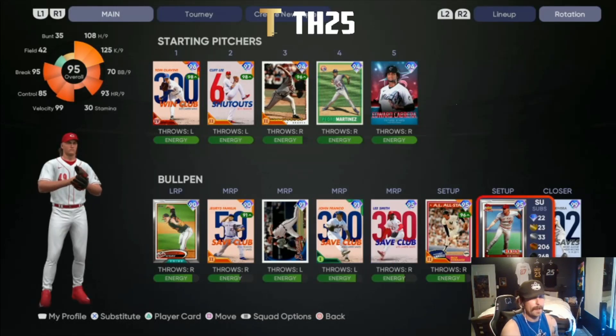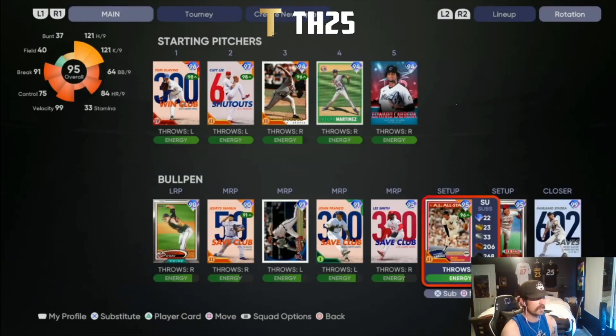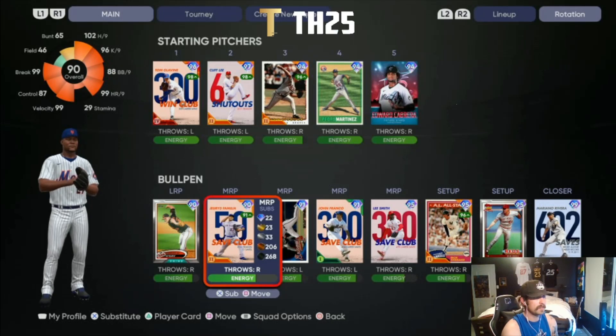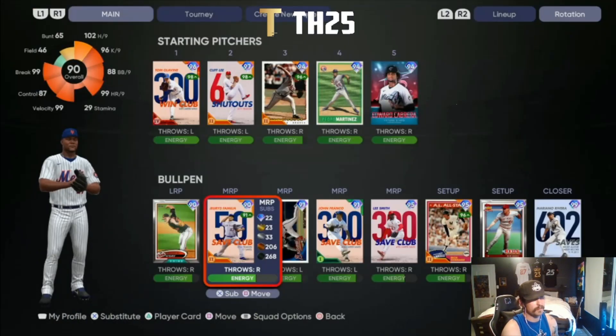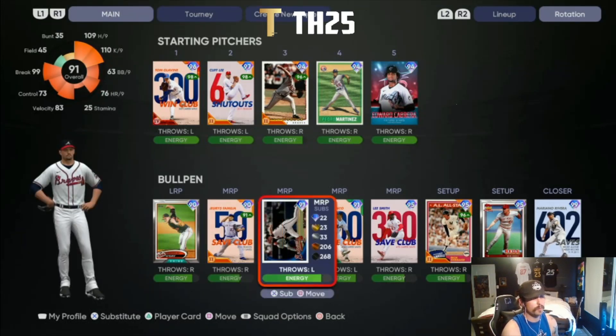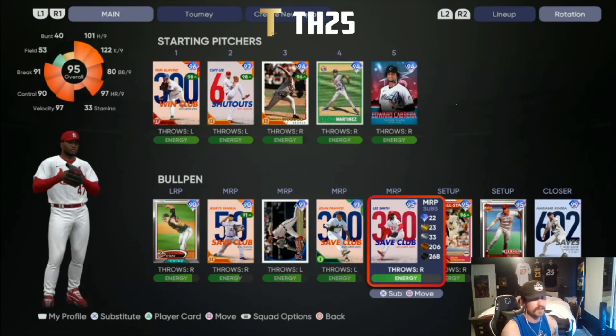In the bullpen, we picked up today the brand new Darren O'Day and the brand new Rob Dibble. I loved Dibble last year and this is almost the exact same card, so he's going to be disgusting. Darren O'Day is just kind of funky. Familia has been my favorite reliever this year — really good stuff, hard sinker and slider. BR reward Billy Wagner from the first series, and John Franco from the Mets collection — absolute dots, love this guy, he's got the screwball and is really tough to hit.